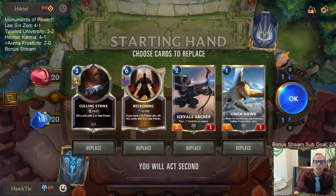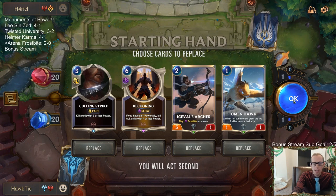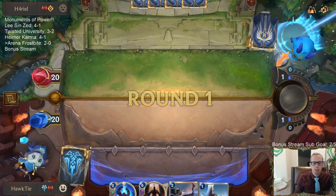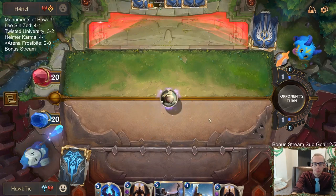We're going to keep all of these because I feel like Reckoning could be a way for us to win this game if they go wide. Actually with Reckoning we don't need Culling Strike — we do need to find something with five-plus power. Another Reckoning would be unfortunate.